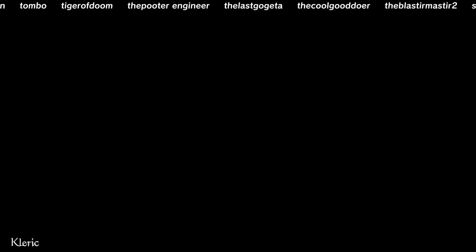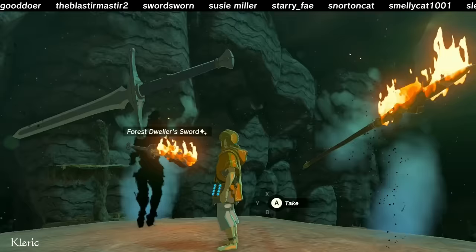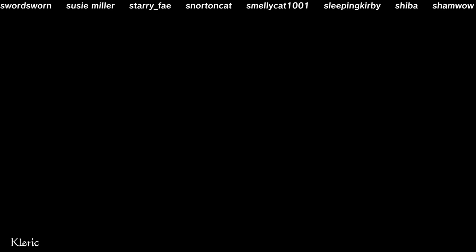Comment down below some fun or useful fuse combinations for Sean. Though if you say Royal Guard's Claymore with a Mulduga Jaw, I will banish you to the gap between dimensions. I'm going to show you some weapons that you'll want to keep forever, and you can, as long as you repair them.